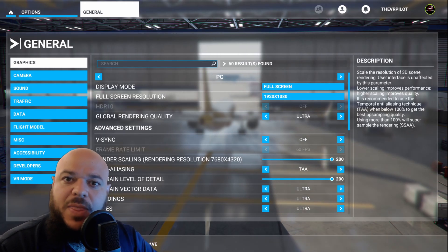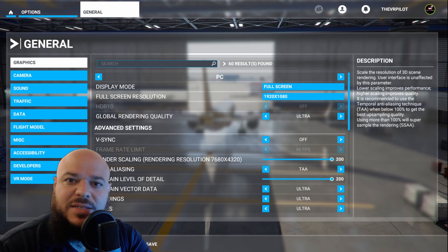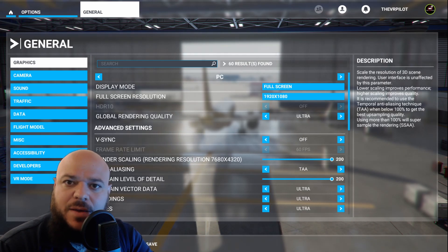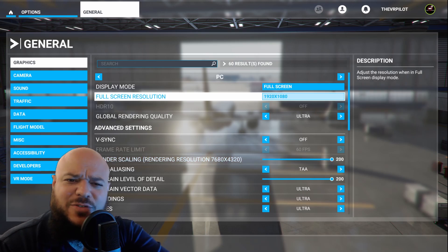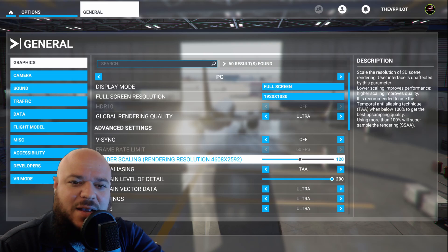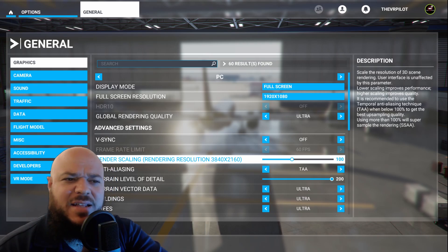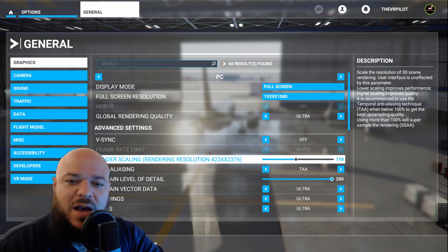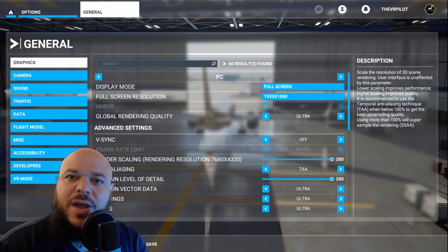Exit the game completely. Close VR, whatever you're using, and then come back into the game again. Double check that it's still there. You might notice a bit of lag, a bit of stuttering because you see the resolution that it's rendering at — it's going to be high. 100 for me is 4K resolution since that monitor is 4K. So whatever it is, bump it up to 200. Exit the game, come back in, double check that it's there and try to run it again.